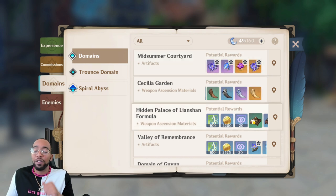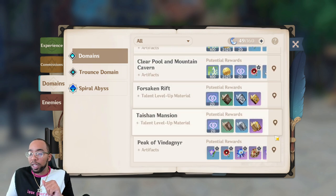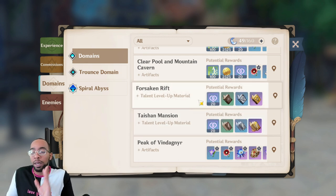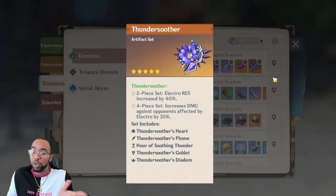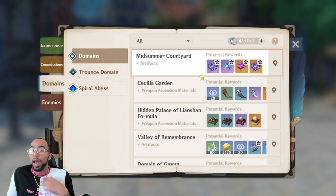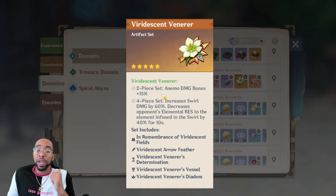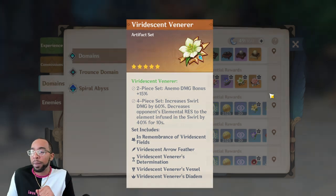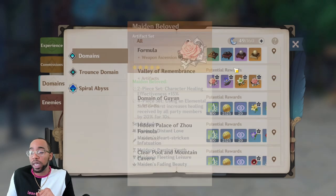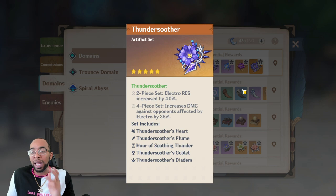First, you need to get familiar with the actual domains. You have four domains for ascension — two for weapon ascension and two for talent books — and these rotate every day. Looking at our domains, you have Thundering Fury and Thunder Soother. Every single domain you can just click the button and navigate to it. This is your Electro domain. Berserker/Venerer is very good for Anemo support characters or Anemo main DPS. Maiden Beloved is a healing set — it's kind of a troll set.